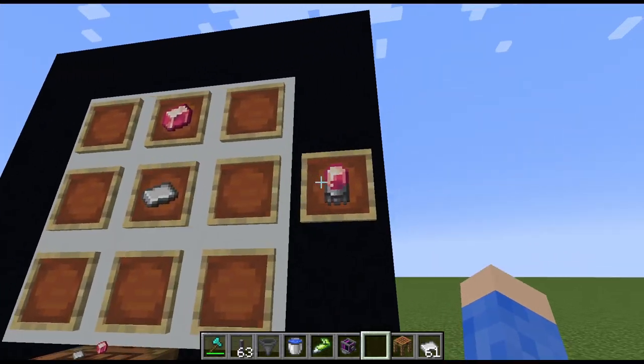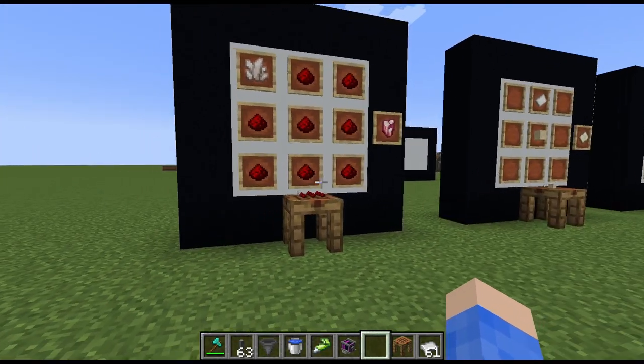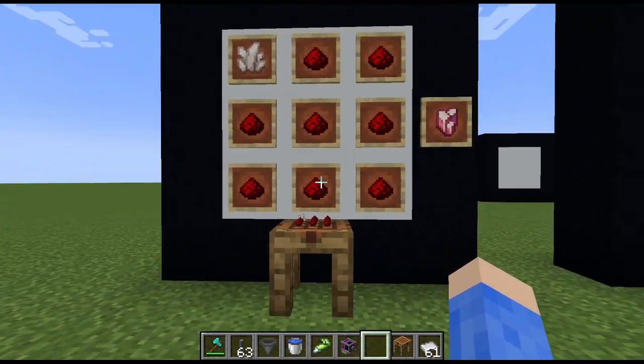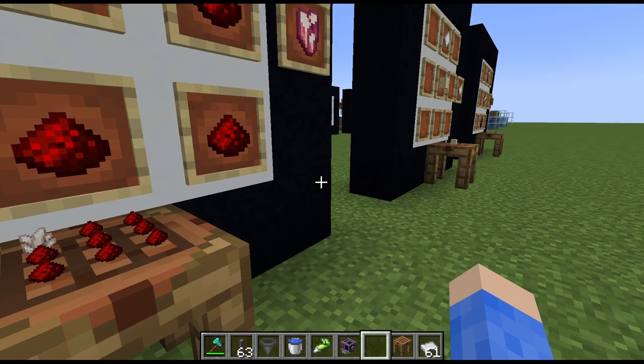In order to do that, we're going to need an electron tube. In order to make an electron tube, you're going to have to go to the nether and get some nether quartz. You're going to have to have done some mining and get some redstone. Put them all together in a crafting table and we get rose quartz.